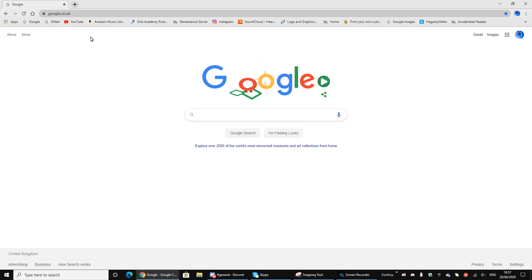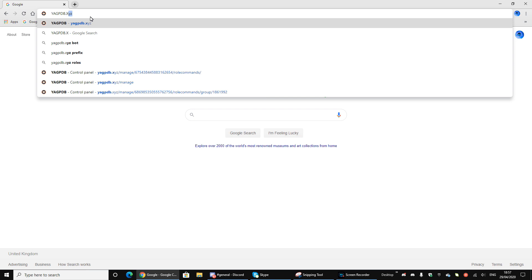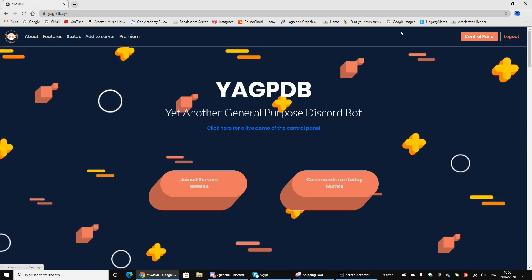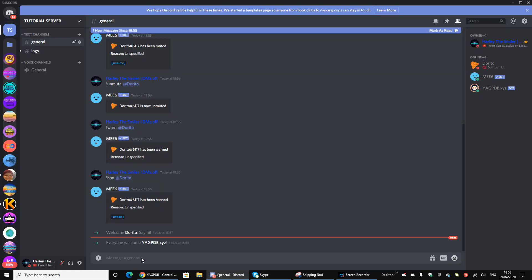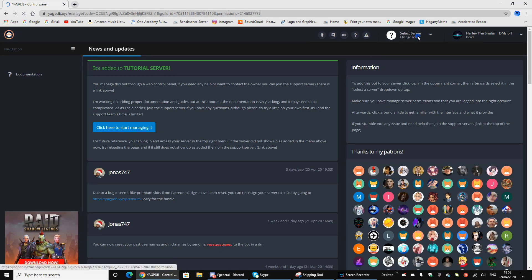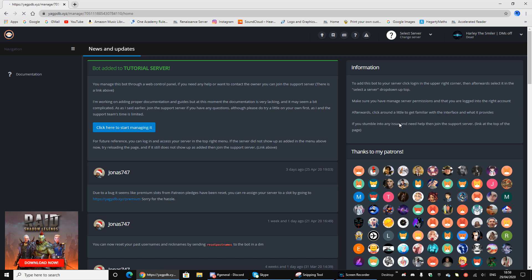The next spot we're going to cover is YAGPDB. The URL you want to type is yagpdb.xyz and it will take you to the dashboard. You want to go to 'Add to Server' up here, then you'll have to authorize. Once added, it'll bring you to a page where you go up here, select server, and it'll bring up a list of servers you have admin in. We're going to go to tutorial server, and it'll bring us to the control panel where you manage all the commands.